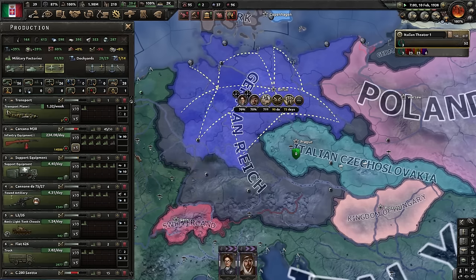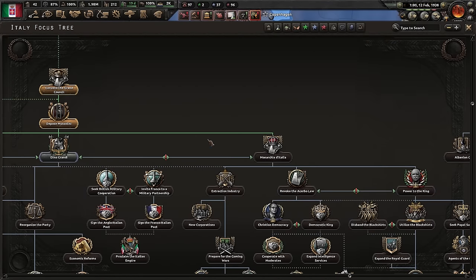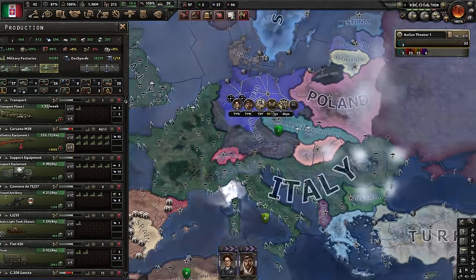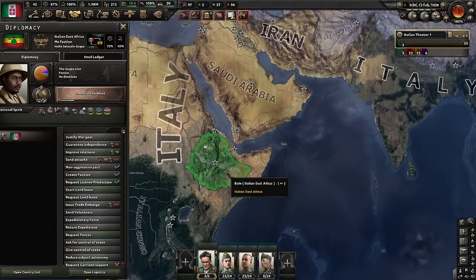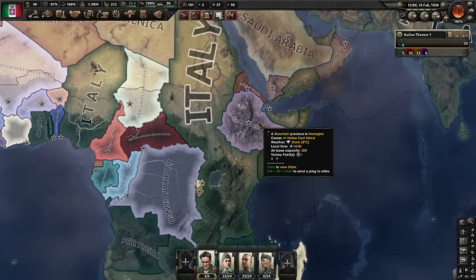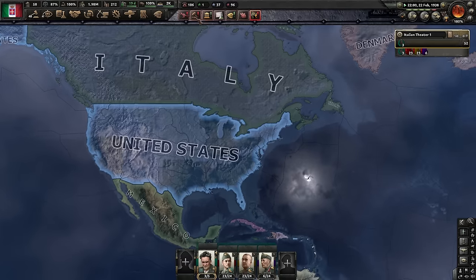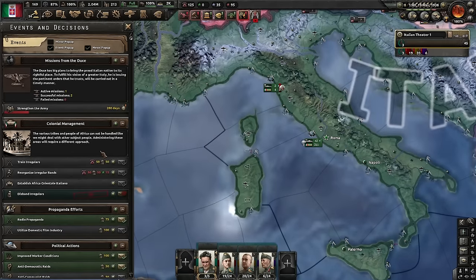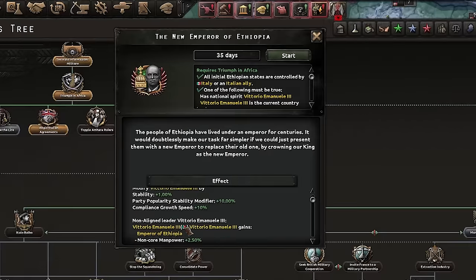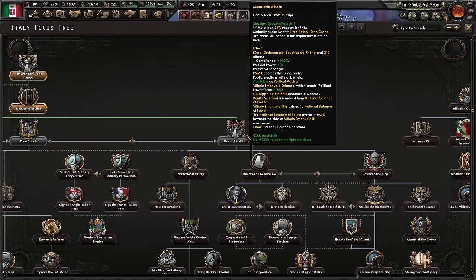We're slowly but surely catching up in guns — I have 45 factories on guns right now. Garrison all of this, at least at the beginning, is very expensive. What we can and should do now is the Ministry of Italian Africa, because it allows us to fuse all of these puppets into one big one. If they go down different routes, they will just be annoying, so making Ethiopia a puppet is just a temporary solution. I will disband my irregulars now because we can have way better troops, and I'll try to reform my army. We can do this focus now, allowing us to become a monarchy.